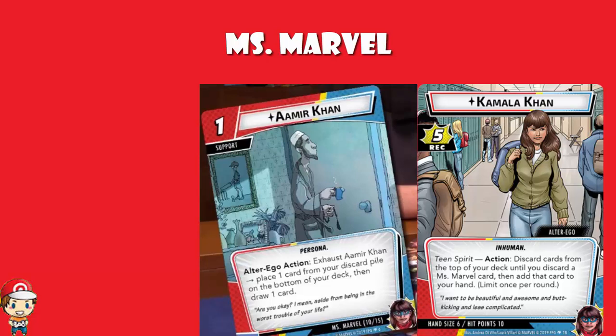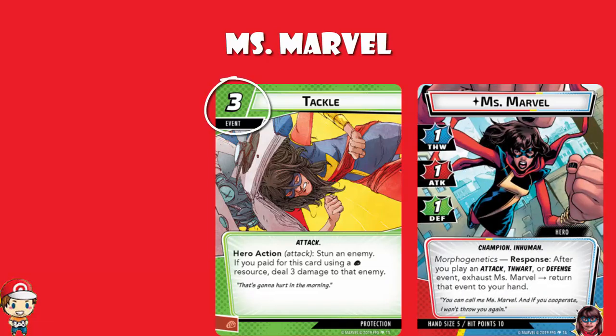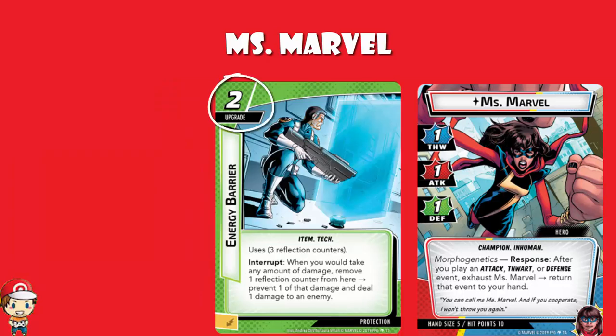You may wish to play this with the protection aspect, in which case we have a couple of cards to show you. Tackle is a free-cost event with a hero action — Miss Marvel only — whereby you stun an enemy, but if you pay for this card using a fist resource, you deal three damage to that enemy. We've also got Energy Barrier, a two-cost upgrade which uses reflection counters, and it's got an interrupt: when you would take any amount of damage, you remove a reflection counter and prevent one of that damage to deal one damage to an enemy. That cheeky damage theme is coming in rather nicely.